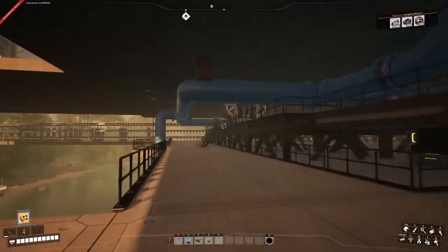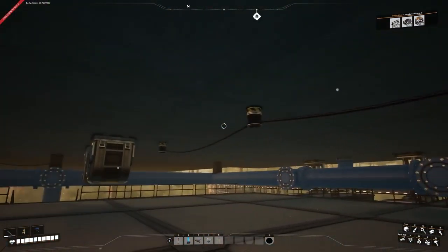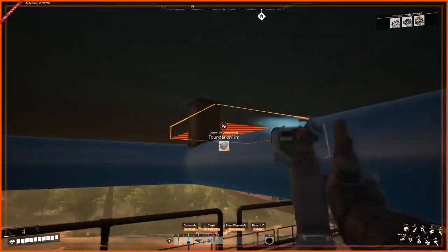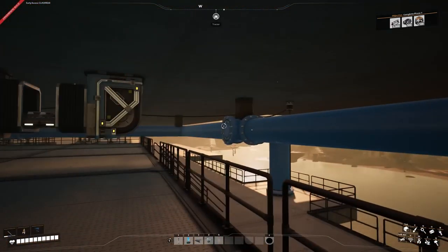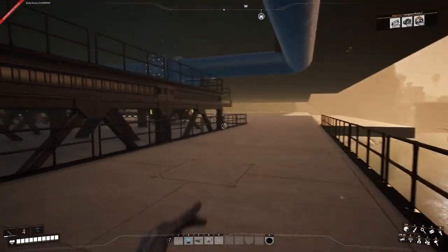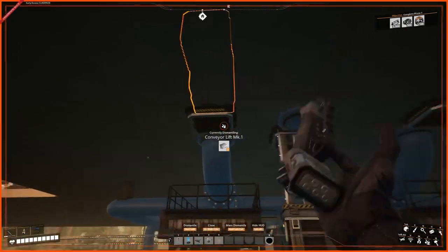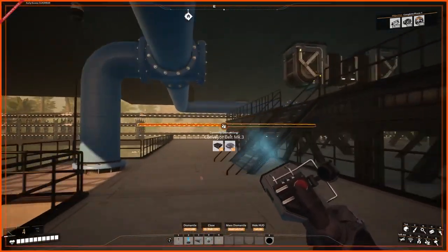Underneath, I've started working on the pipe layout bringing in all the water. As I normally do, I always do the under-flooring — makes things look cleaner and organized. I've added painted beams so the pipes clip through and look like they've got supports. I've added a bit of coloring to give it an industrial vibe, because that's the direction I want to take this build.